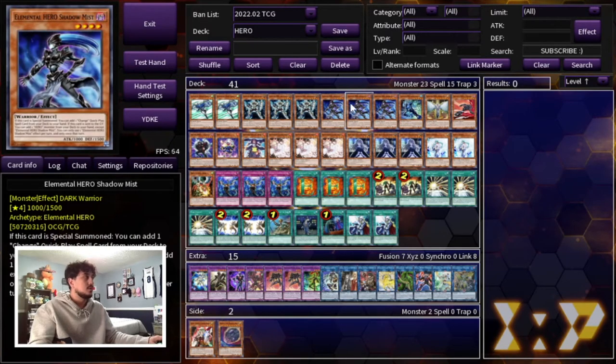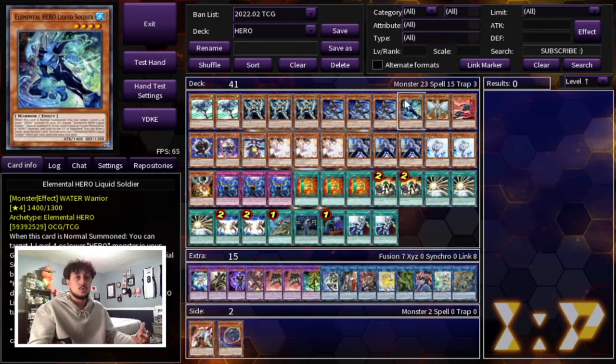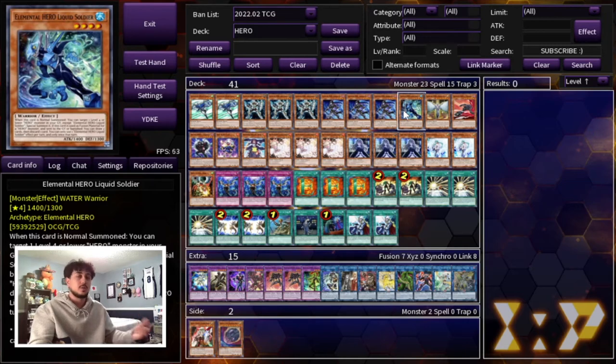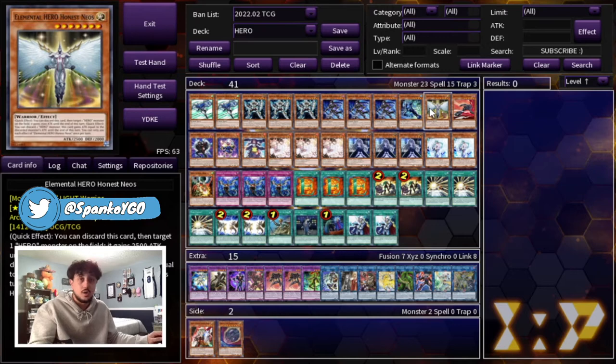Of course we want to draw Solid Soldier and Shadow Mist as fast as possible, so we're playing three and three. We're also playing one Liquid Soldier. We're not actually playing any fusion targets here — the only card we're playing to fusion summon is Mass Change — but Liquid Soldier is a pretty good extender in the mid to late game, especially bringing something back from your graveyard. That's why we're also playing the one Honest Neos.